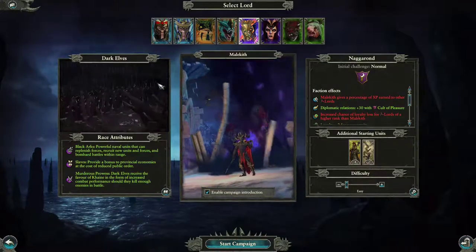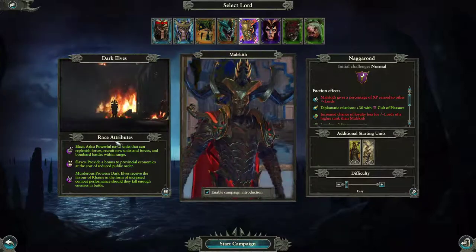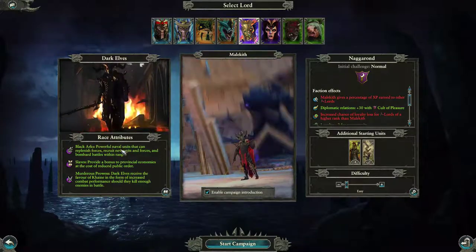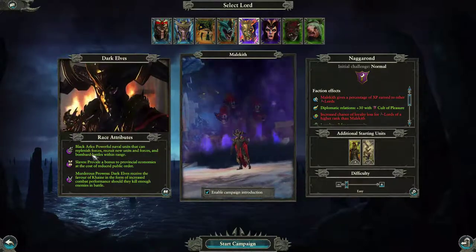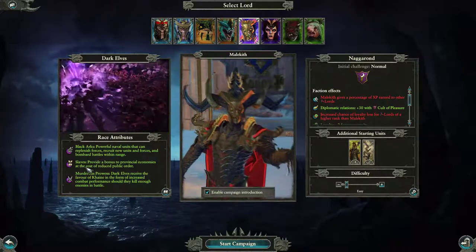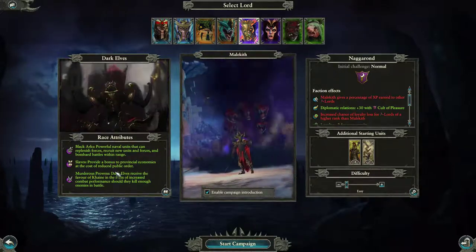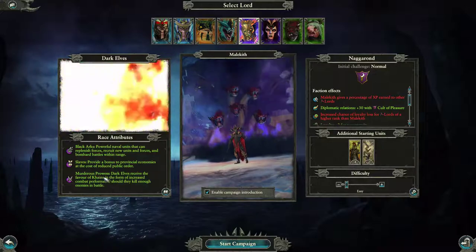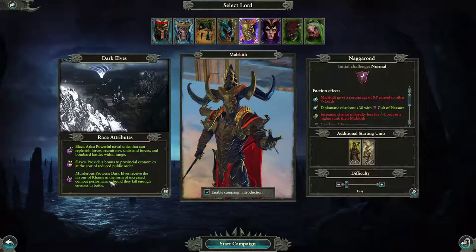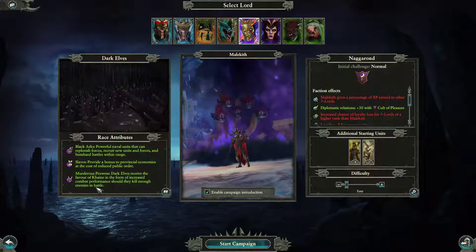This is the Dark Elves — Malekith. Race attributes: Black Arcs — powerful naval units that can replenish forces, recruit new units, and bombard battles within range. Slaves — slaves provide a bonus to provisional economies at the cost of reduced public order. Murderous Prowess — Dark Elves receive the favor of Khaine in the form of increased combat performance should they kill enough enemies in battle.